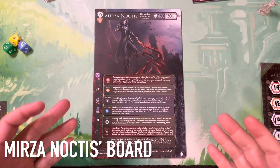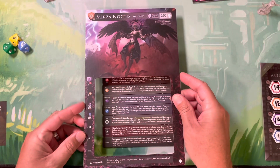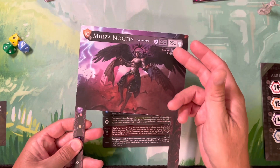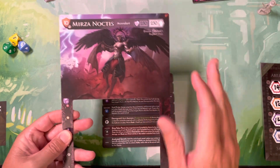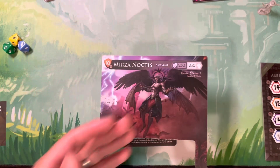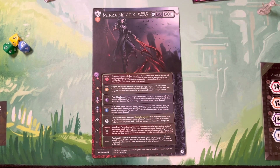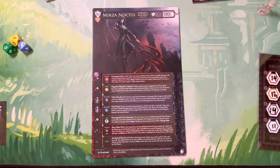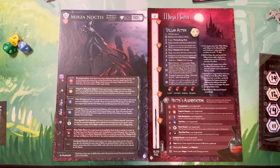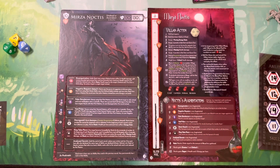There are two sides to the Mirza Noctis board: the undead or ascendant, and then the full ascendant side. Both of them have this big cutout. The full ascendant side's stats are drastically increased - he even has evasion seven, defend five, regen three, and he's at 10 Aegis. You basically need almost all of your attack upgrades for that side. Whenever your blood pool surpasses 30, Mirza Noctis enters ascendant form - so that becomes his form and he's no longer undead.